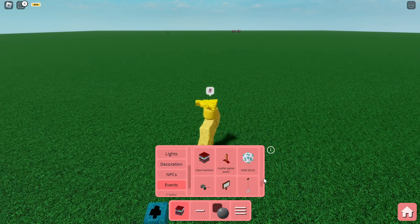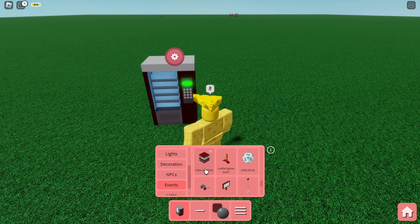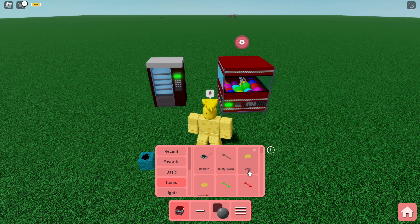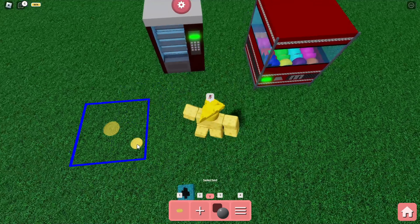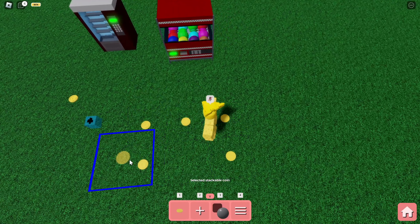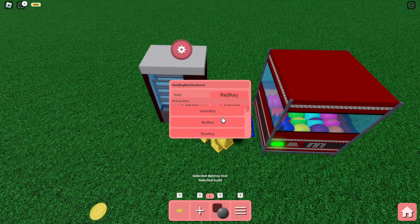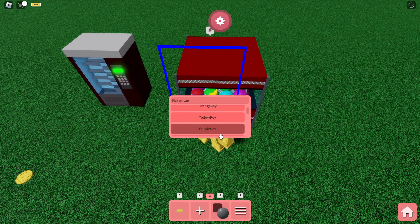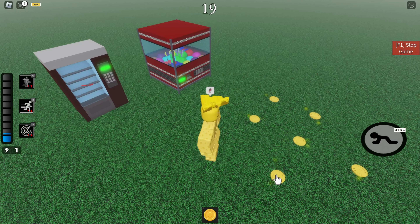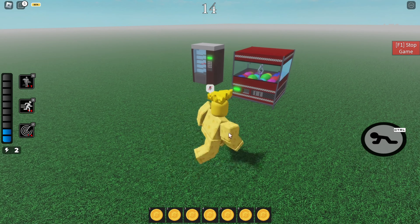The vending machine and the claw machine events are pretty similar to each other because they both need the same item to get something out of them. These two events require the coin item, and we have two types: the normal coin and the stackable coin. With the stackable coin you can have more coins in your inventory at once, which is super interesting. And you can configure whatever item you want to get out of each machine.